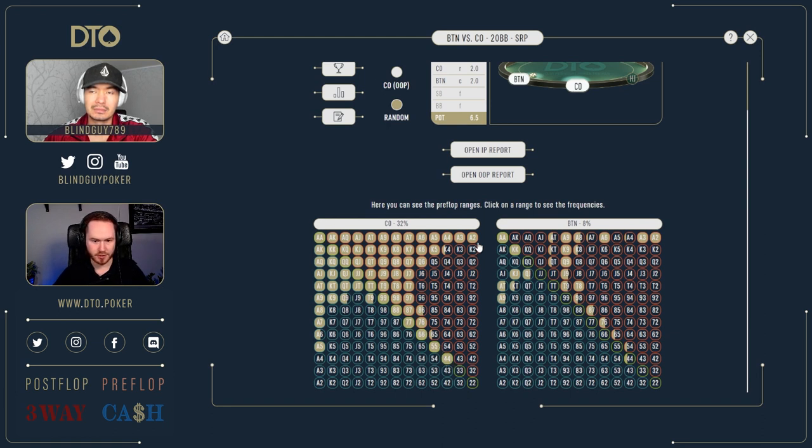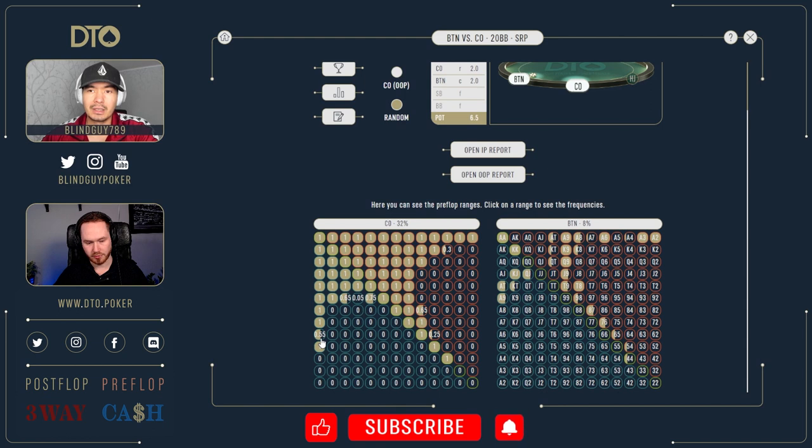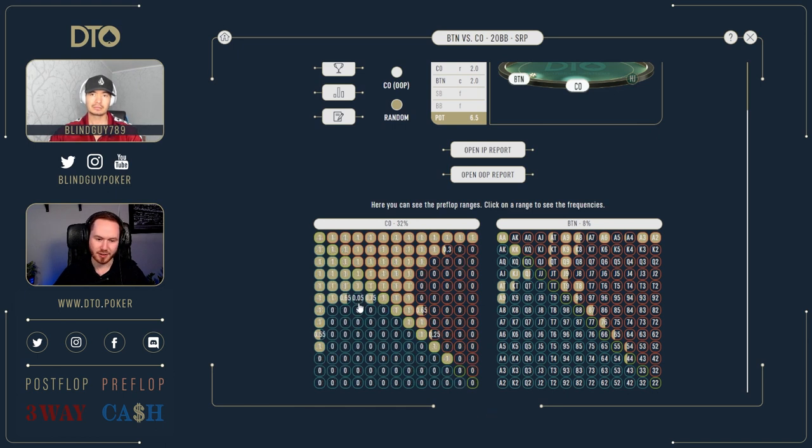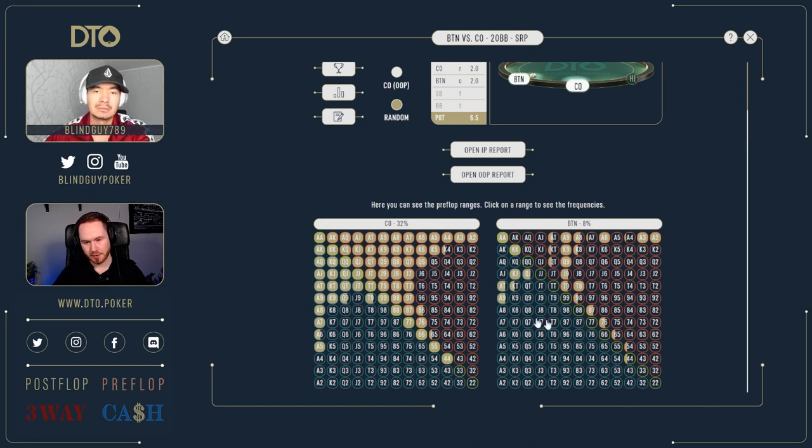With fours-plus, we have ace-two suited plus, even king-four as the bottom but it's only 30 percent. Six-four suited as the lowest suited connectors at 25 percent of the time, six-eight as the lowest gapper, all the seven-x suited, and queen-six suited as the bottom. With queen-x offsuit cards, we have ace-half plus, ace-six being only 55 percent. We have ten offsuit, queen offsuit, king offsuit, but jack-nine is only five percent — a very low opening frequency.